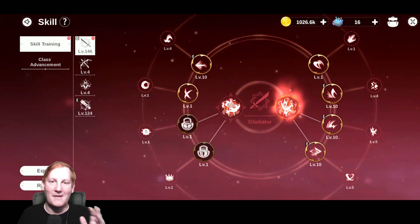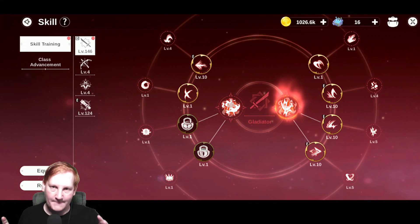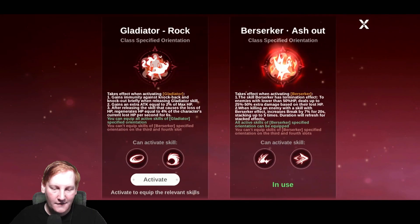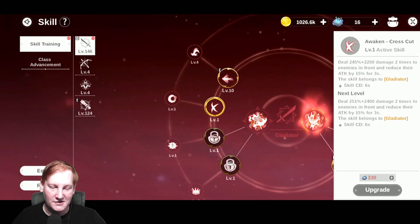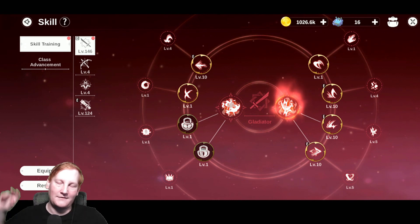Now why that matters is you activate one of the two sides that you want. I have everything active for Berserker and the two Gladiators on the left. If I chose Gladiator I would have all four on the left and the two on the right.